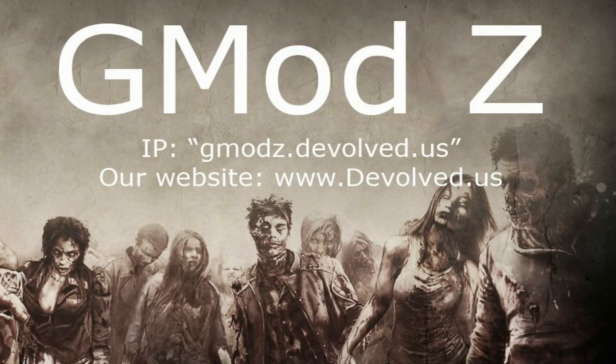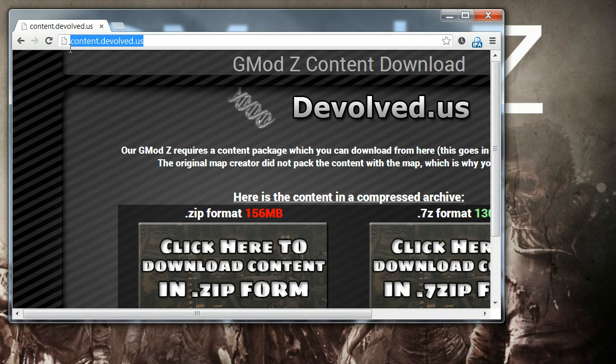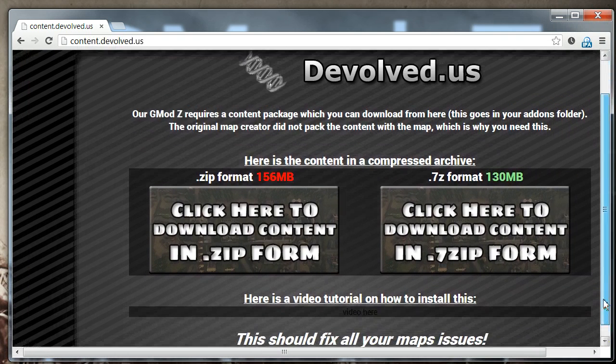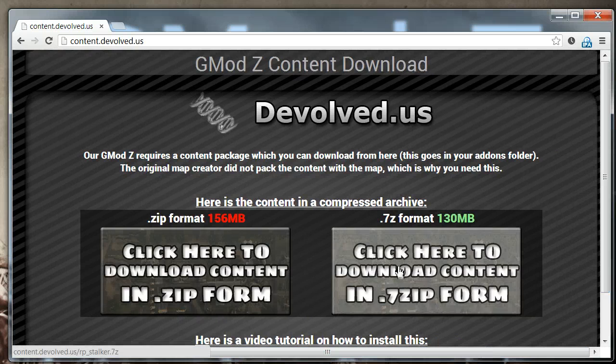First, you're going to want to open up your web browser and head to content.Devolve.us. Once you have this web page open, you should see something like this, and there are two links here.